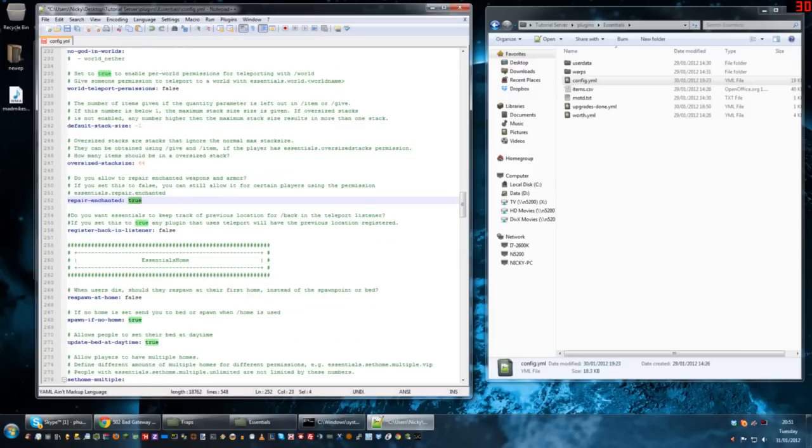Repair enchanted — whether or not people can repair enchanted weapons. By default it's true and I'd recommend you leave it there. Register back in listener — when you teleport somewhere, there's a command slash back which takes you to your last location. This is useful if somebody dies — they can do slash back and go back to the point of their death to pick up their items. It's not so valid for a survival server but the option to turn it on and off is there.